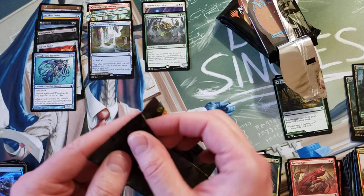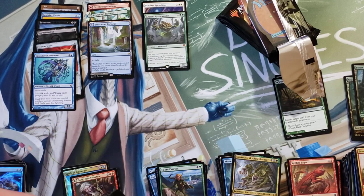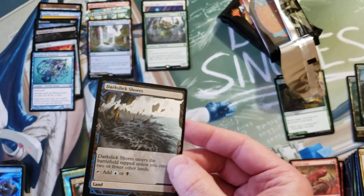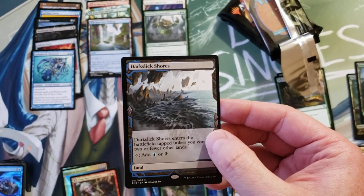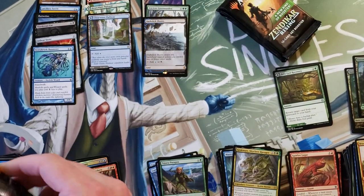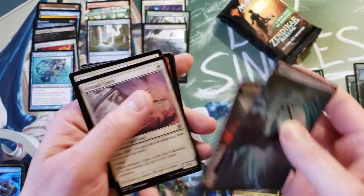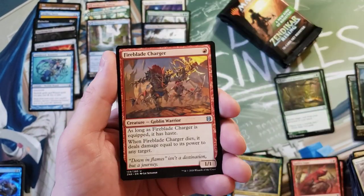All right, Box Stopper — give me the juice, give me the beef. And... that's not the beef! Dark Slick Shores. That is one of the worst ones you can get. Remainder packs, I'm going to need some really good things out of you or this Booster Box game is wrecked. This is going to be one of those boxes that whenever somebody says these boxes are awful, this is exactly what they're referring to.